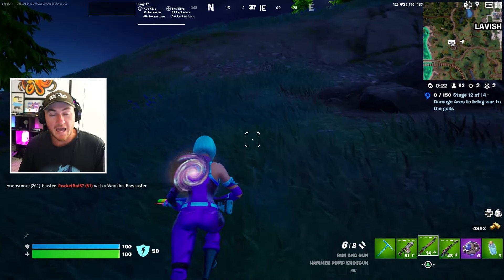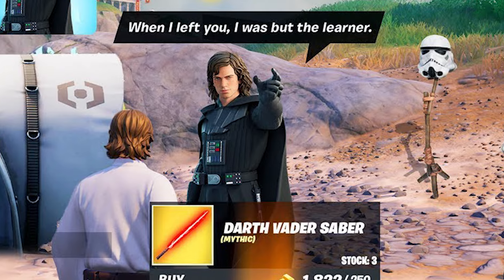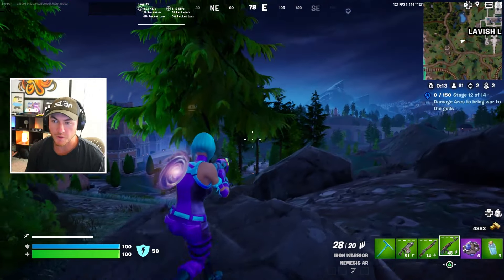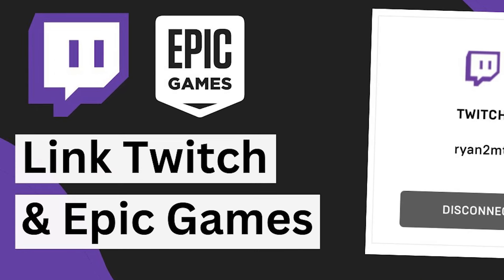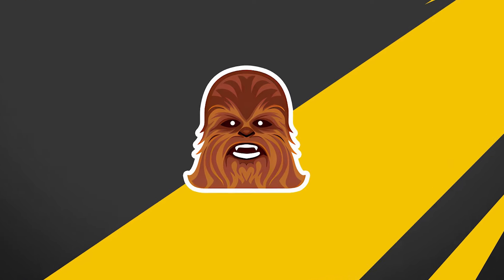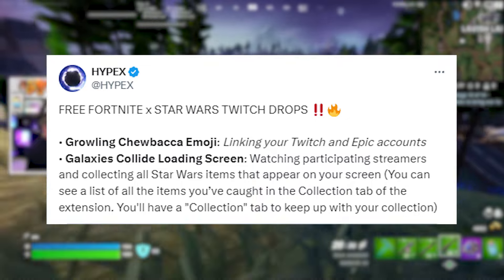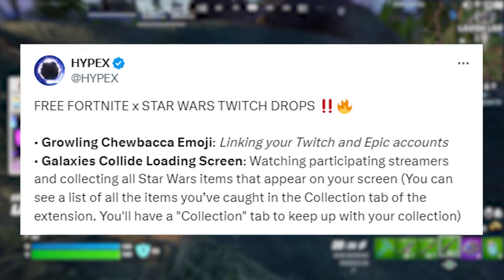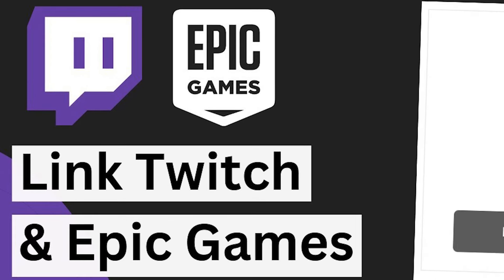This update added a ton of free rewards, skins, and cosmetics. We have two brand new free rewards as part of the Fortnite and Twitch drops for this update. The first is the Growling Chewbacca emoji, which you unlock simply by linking your Twitch account and Epic Games account. You can also unlock the Galaxies Collide loading screen by watching participating streamers on Twitch for 30 minutes to an hour, as long as you have your accounts linked.